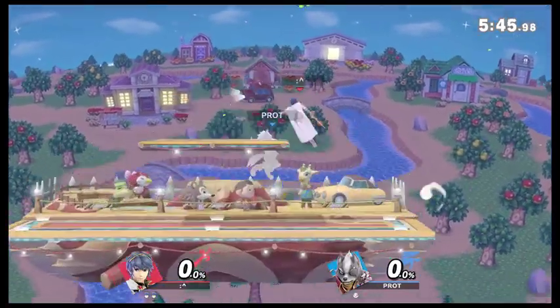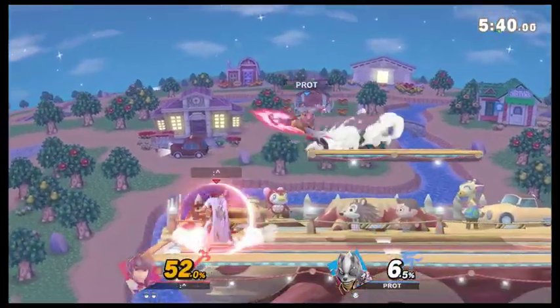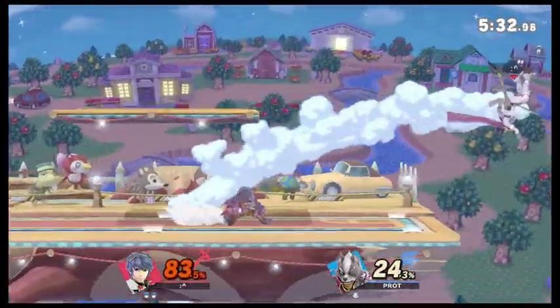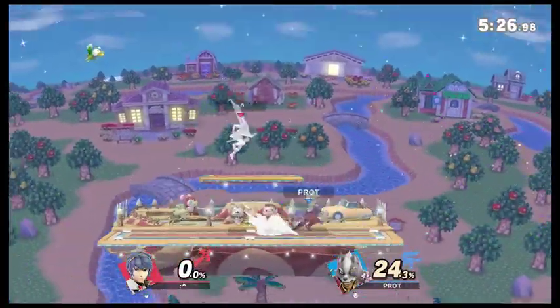Solid edge guards here. That's bringing some percent back — just need a few more of those. Nair to down tilt, dash attack — some big damage — and down smash resealing. And we're basically at an even game.